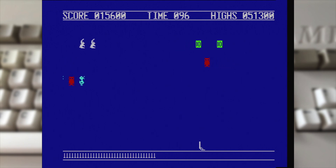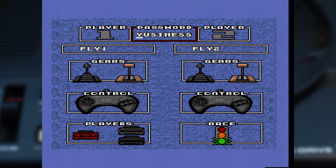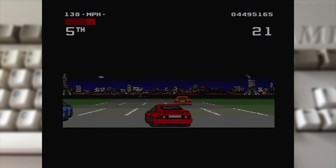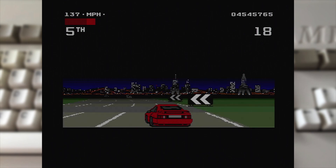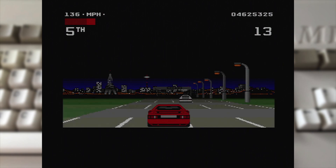Other than the password options, things do differ a bit between the two releases from this screen. On the Mega Drive you can set your number of players, enter their names, set your choice of automatic or manual gears, and also see how the gamepad is configured. Alongside most of these options, the Amiga version allows you to set your preference for your acceleration control, either by pushing the joystick up or by holding down the fire button. For me the latter is the better choice by far, as it feels far more flexible when it comes to handling corners.